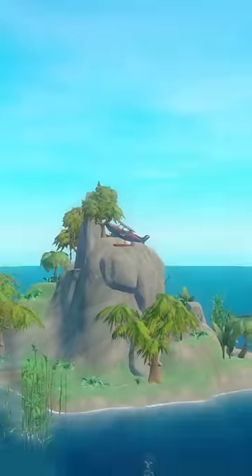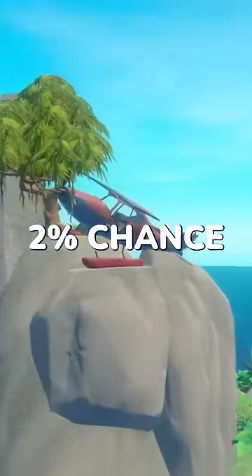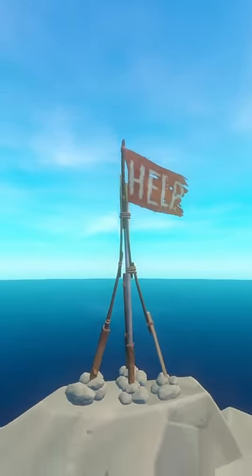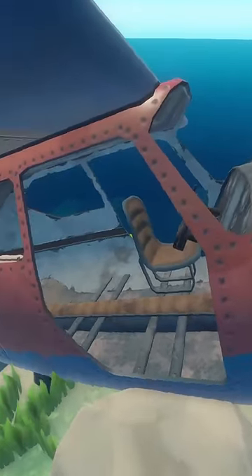These are the Boat Crash Island and the Plane Crash Island, each of which have just a 2% chance to spawn when a new small island is loaded. These islands are fairly recognizable with the large HELP flag on the Boat Crash Island and the bright red airplane on the Plane Crash Island. If you're lucky enough to find one, you'll get a unique hat that can't be found anywhere else in the world.